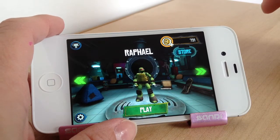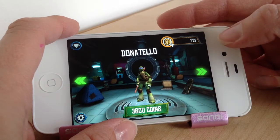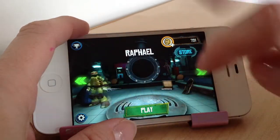When you first start the game you can only play with one turtle, which is Raphael. To unlock the rest you have to use coins that you've earned by playing the game. At the moment I've got 731, so I can't actually unlock any of those — so for now we are just playing with Raphael.